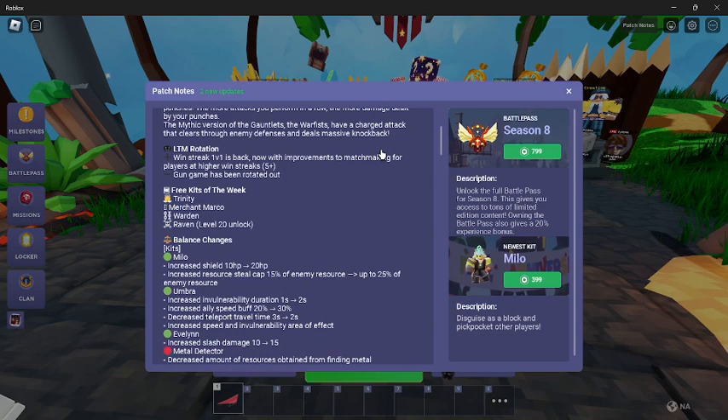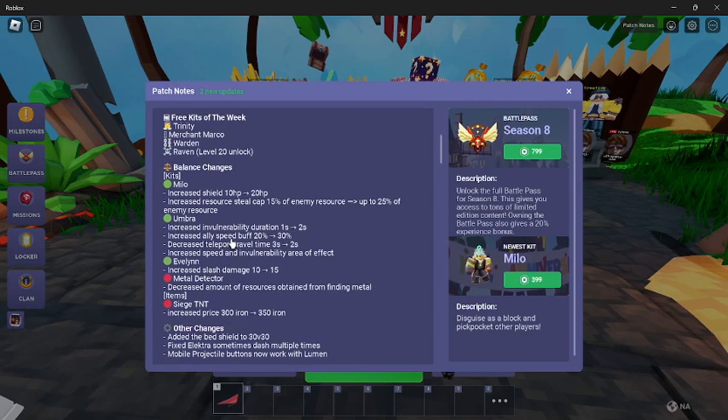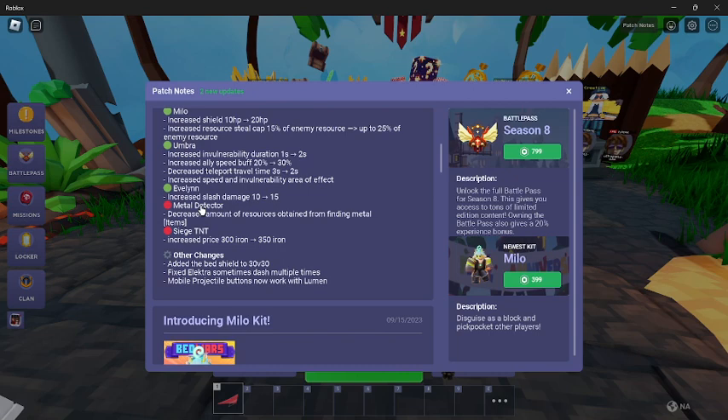Winstreak 1v1s are back with improvements to matchmaking for players at winstreaks higher than 5+. Gun Game has been rotated out. Three kits of the week: Trinity, Merchant Markov, Warden, and Raven for users over level 20. Some balance changes with the kits — a nerf of the Metal Detector and Siege TNT. They just increased the price, so it's fine.